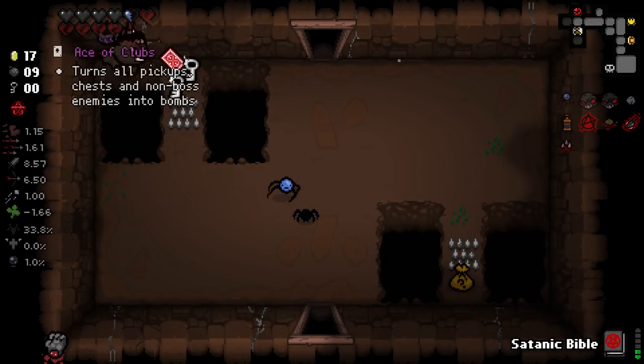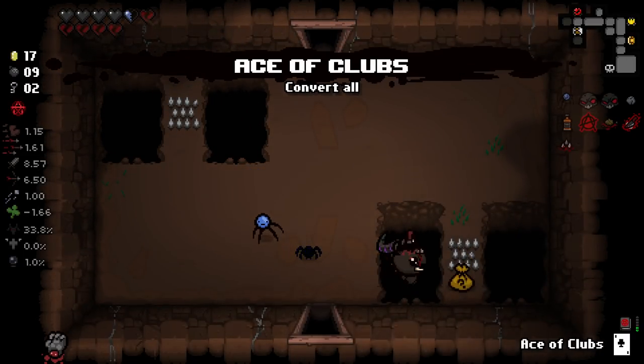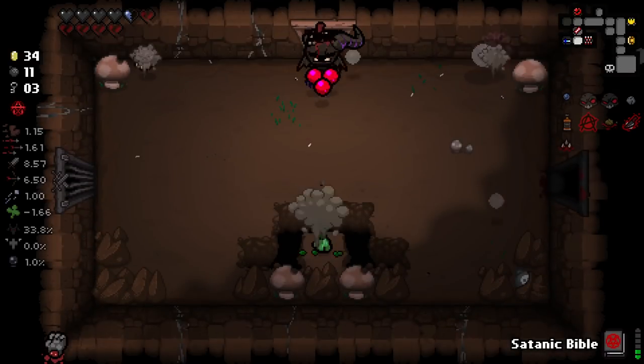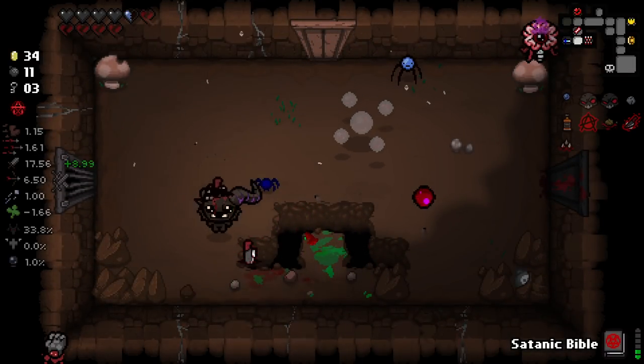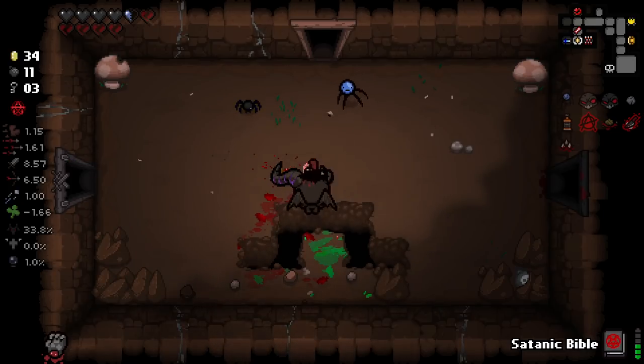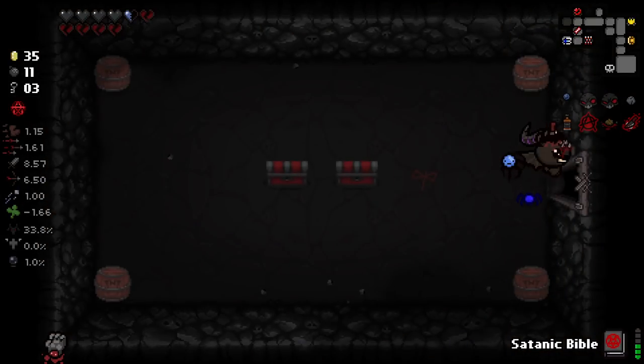Could do with a fire rate up - that'd be nice. There's some keys there finally! Two are diamonds - I don't really know what money is going to be useful for apart from beggars really. We do have another sac room here - we'll pop these both open. Not had any good red chests yet.